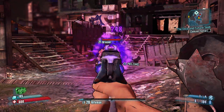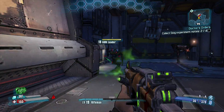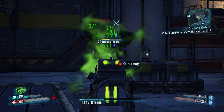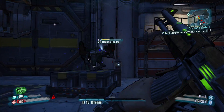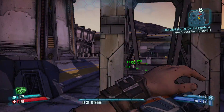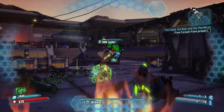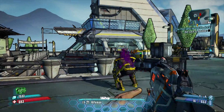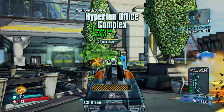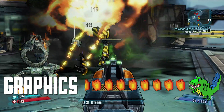Everything you see will be frenetic, epic, or at the very least very informational. Damage done to enemies is displayed in color-coded numbers that immediately let you know how much elemental, resisted, or standard damage you are exacting upon your foes. Flourishes like flames, corrosion clouds, and bloody chunks will pepper your screen, giving you both pertinent battle information and visceral feedback for every shot fired that lands.